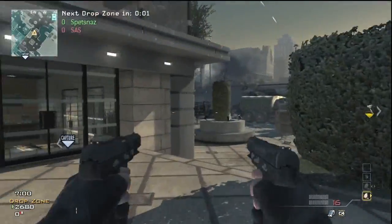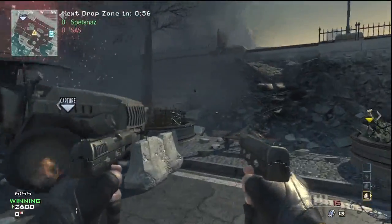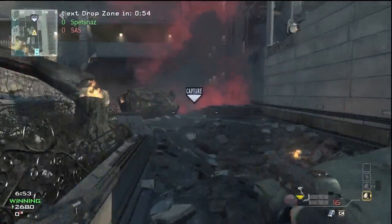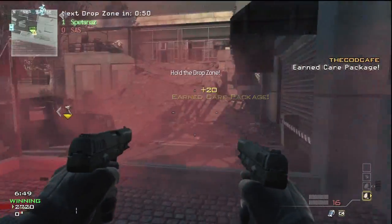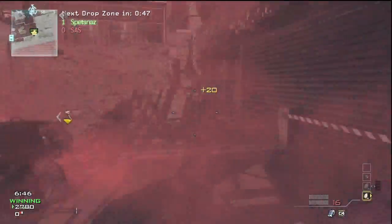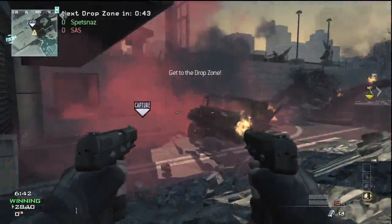If you haven't played much drop zone, it's important to note that it kind of goes back and forth — it'll be on one side and then the other, like it'll be by A dom and then by C dom, etc.